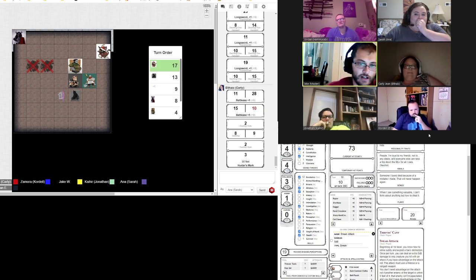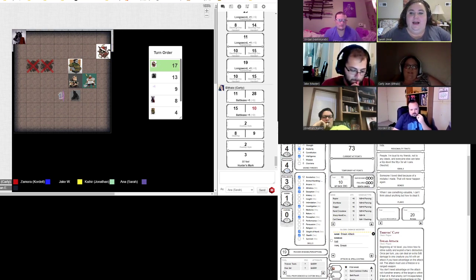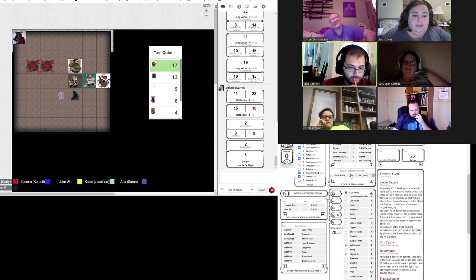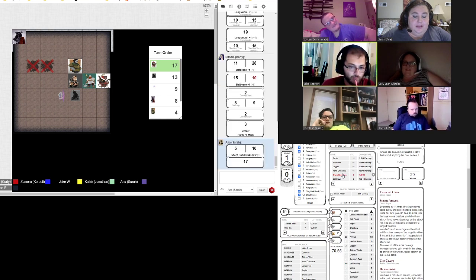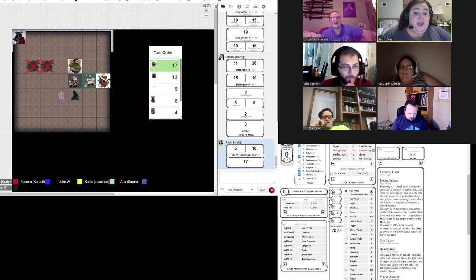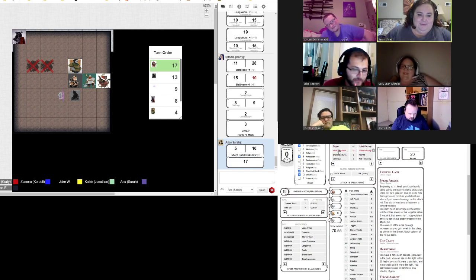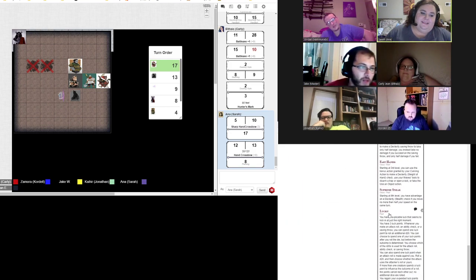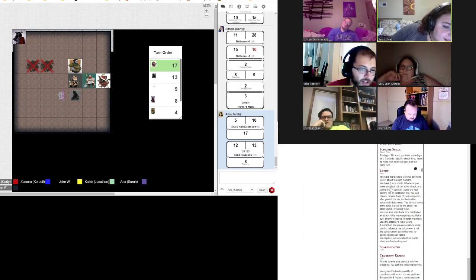Anna's turn. I'm going to move up to here so I don't risk shooting one of my friends, and then I'm going to shoot Mr. Wraith in the face. I miss — by a lot. You almost hit the ghost. I'm going to shoot again. 12 to hit. You miss. Let me double check. Yeah, you miss.